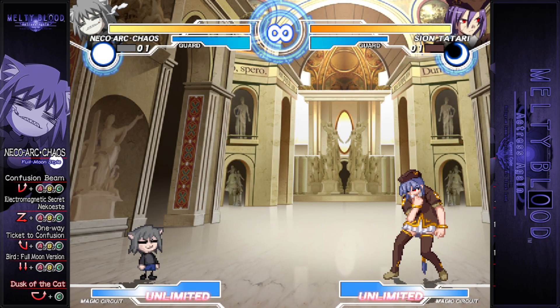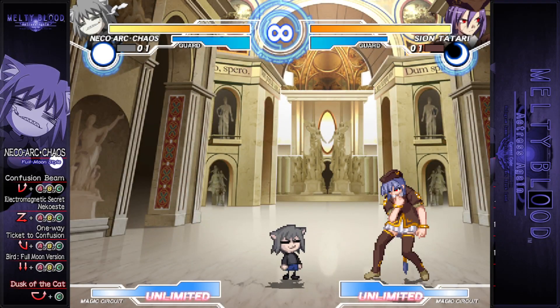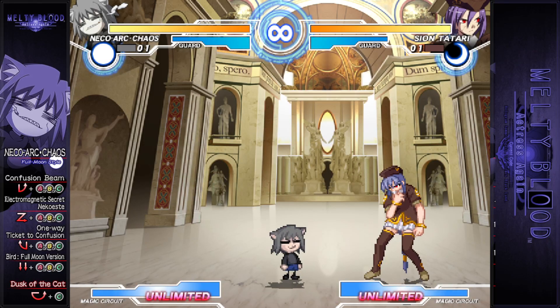So all in all, Neko Arc Chaos gets a Fun of C-, a Functionality of F, a Rushdown of F, a Grappling of F, a Zoning of F, and a Voice Deepness of A. And there you have it: the two most dysfunctionally bad joke characters in the game. I'll talk a bit about Neko and Mech, but in that character Neko's just the puppet, and the duo actually functions in some styles, with Crescent Moon style in particular actually being decent in competitive play. So, that's the end of the video. Until next time, take care everyone. See you guys then.